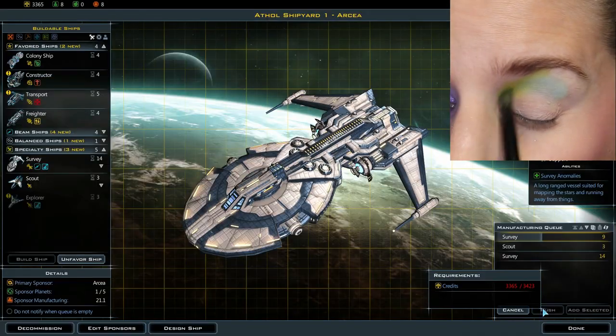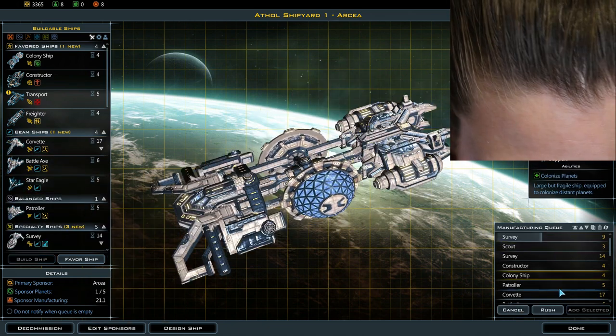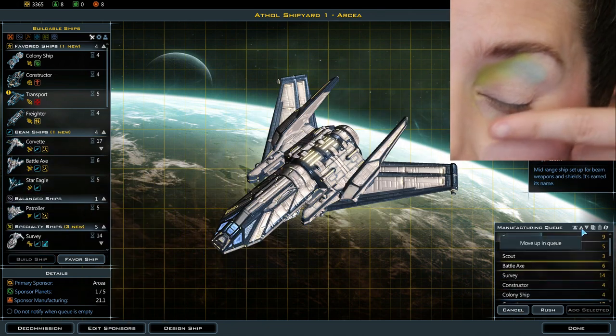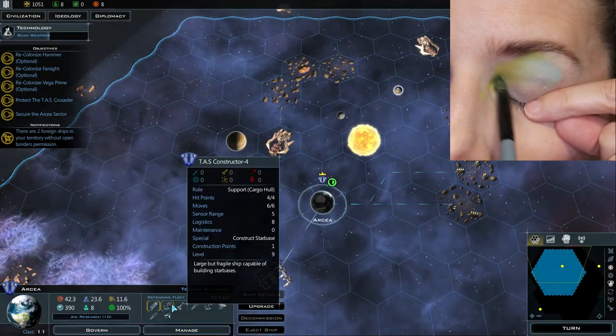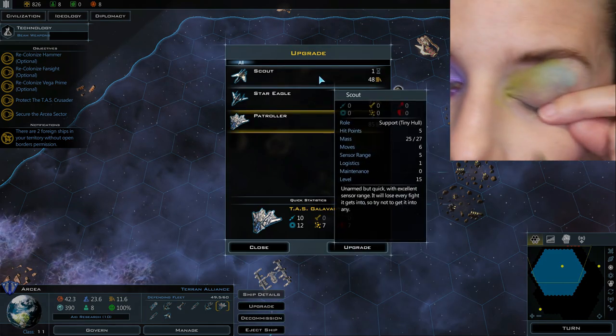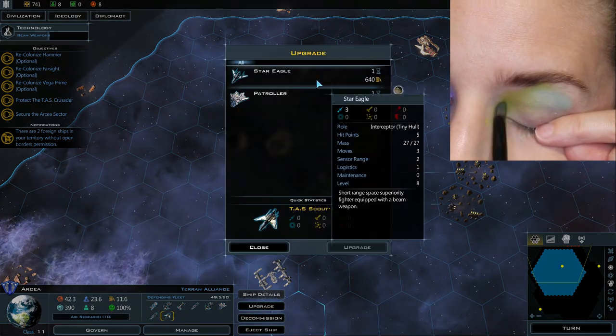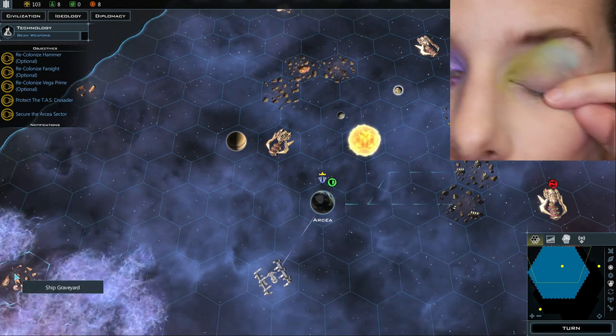Anyways, this is Galactic Civilizations 3 again, like the last time. I just had all this extra game footage so I figured I would just leave it all in. This one ties into the last one I did — basically a bunch of green shades. I will leave everything timestamped and linked down below.